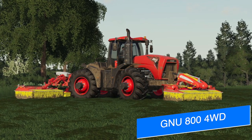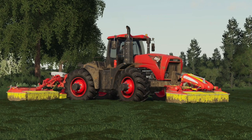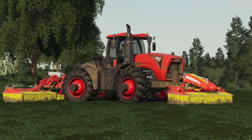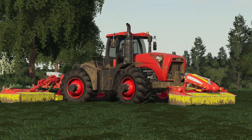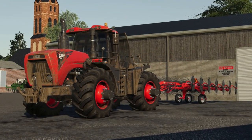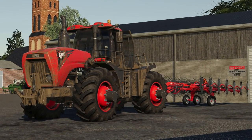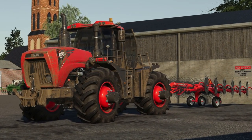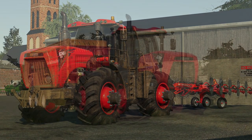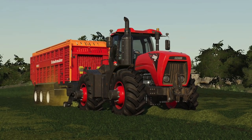FS Modding, aka Hammerson Modding, has posted some new screenshots showing off their Lizard GNU 800 series large frame four-wheel drive tractor, which has been created from the ground up as a custom vehicle not based on anything real. Here you can see it out in the fields getting several jobs done — mowing, rowing, and loading. One thing that sets this apart from others is the front-mounted three-point hitch.